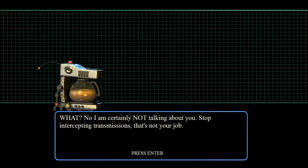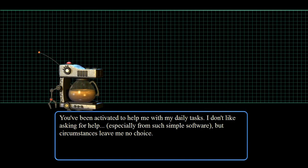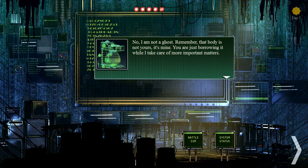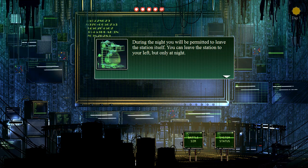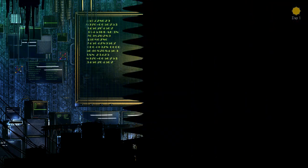We take control of a game program repurposed to combat a virus infecting the station. The game program itself assumes control of Coffee, a robot coffee maker, but not the actual CPU of the robot which is handling the station. Sounds confusing? Good.